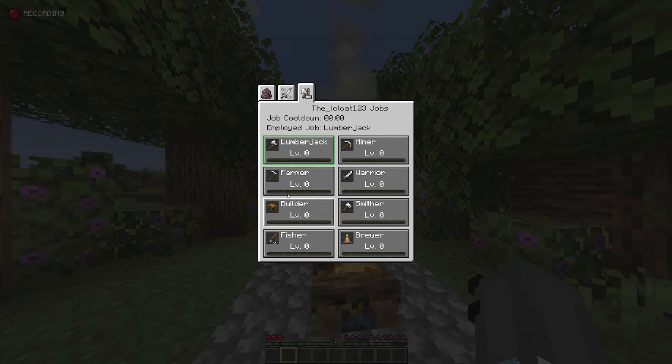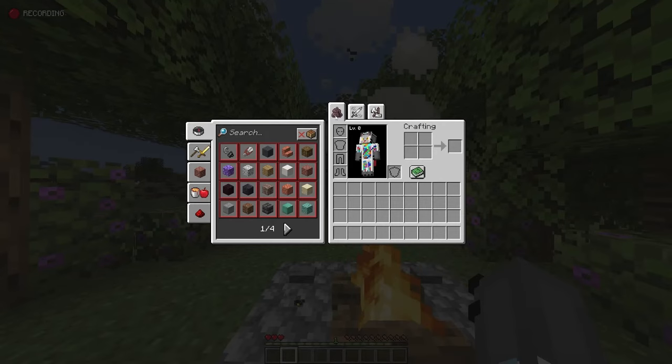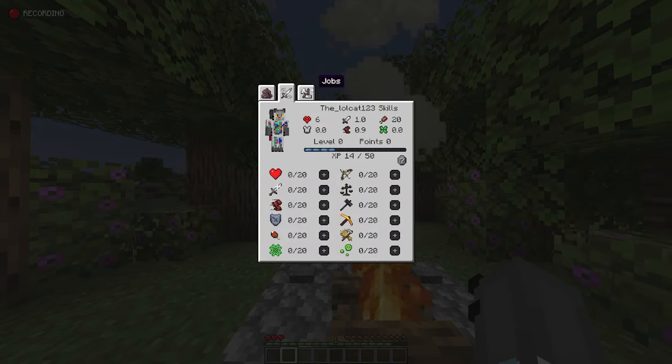By doing each one of these tasks — chop down trees for a lumberjack job, mine blocks for the miner job, et cetera — clues in the name. Once you level up your job, you'll be able to use better tools. So you won't be able to use diamond tools when you start off the game; you will have to upgrade your jobs and your levels, which I think is cool. And I think this will work really well in certain mod packs, such as maybe RLCraft or a challenge mod pack.